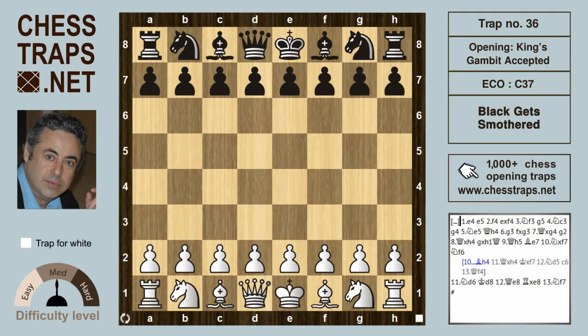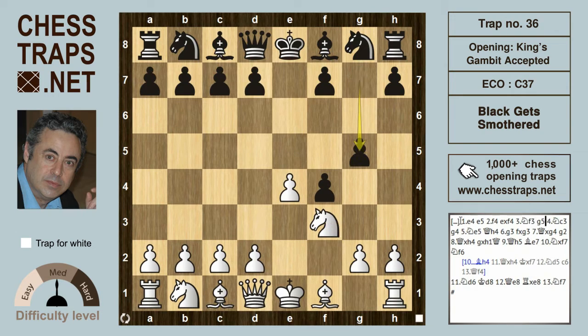Black Gets Smothered is an intermediate level trap in the King's Gambit Accepted. After e4 e5, f4 is the romantic old-fashioned King's Gambit. Black accepts with e takes f4, and after Nf3 we see g5 — an aggressive move defending the pawn on f4 and threatening g4 in many variations. Here we're looking at Nc3, which is rarer than h4, Bc4, or d4, but is fine nonetheless.